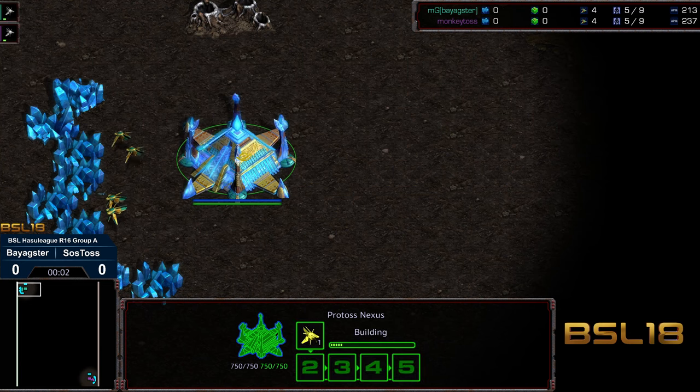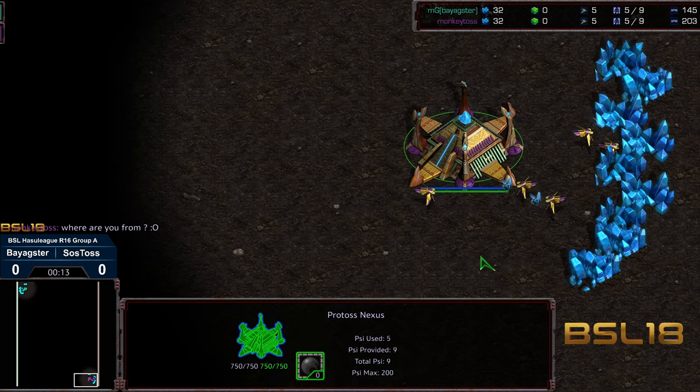Hey guys, welcome to another commentary done by Diggity. This is BSL Hasuli, round of 16, group A — byAxter going up against Monkey Toss, aka SOS Toss. Upper left-hand corner we got byAxter starting as the Teal Protoss, bottom right-hand corner we got Monkey Toss.